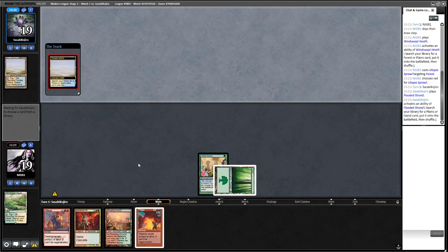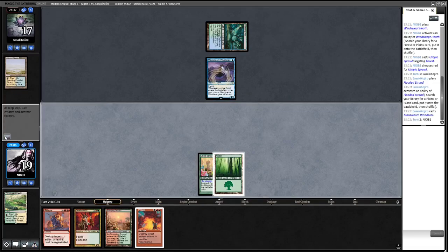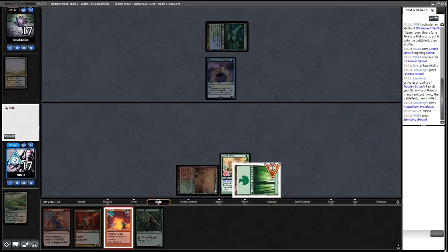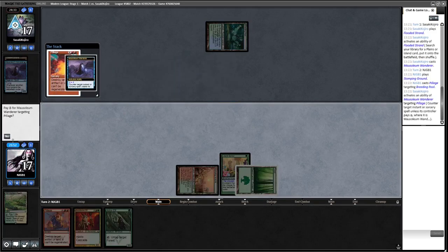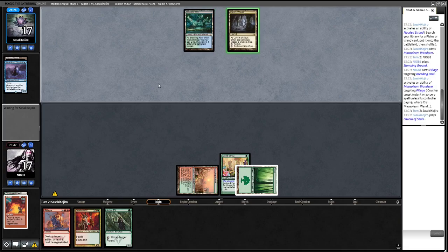This hand is a little bit weak if my opponent just leaves up a fetchland. Okay, a Wanderer — so we're not going to be able to Pillage this turn, which is a tad annoying, but I think we go for it anyway because we do have another Pillage. It acts as a removal spell for the Spirit. We sacrifice it but we have another one. I think we just need to keep Spirits off the battlefield where we can. We'd really like to draw a land next.